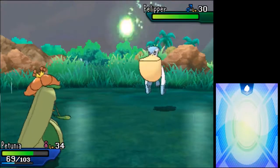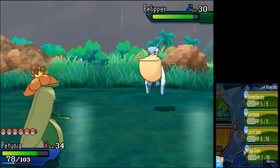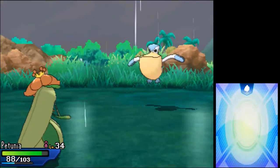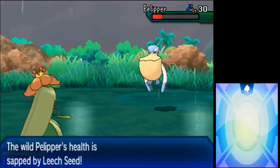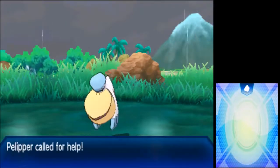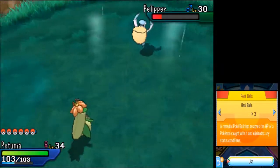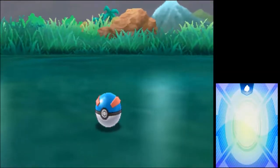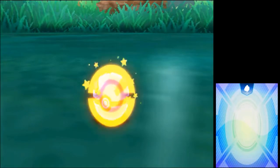Rain boosted Brine. I mean, I talk up Pelipper and it decides to make it hard for me to catch. And of course Pelipper is going to call for help. No one actually showed up for it, so I only got one Net Ball left - I don't want to waste it, mainly because it didn't work last time. And I actually caught a Pelipper!